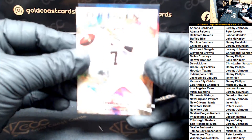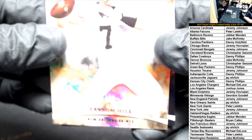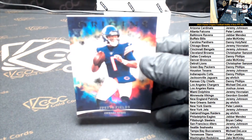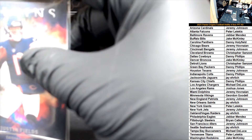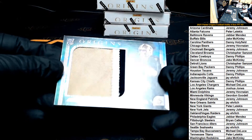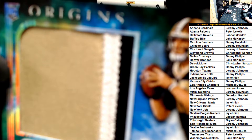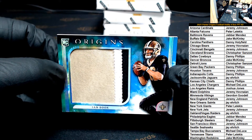All right, starting off — that's just a Taysom Hill base and a Justin Fields rookie. First up we got a patch of Evan McBooks, numbered 7/25, for the Saints. First card was for the Bears, going out to Jeremy. This one is the Saints in the book, going out to Jay — there you go Jay.